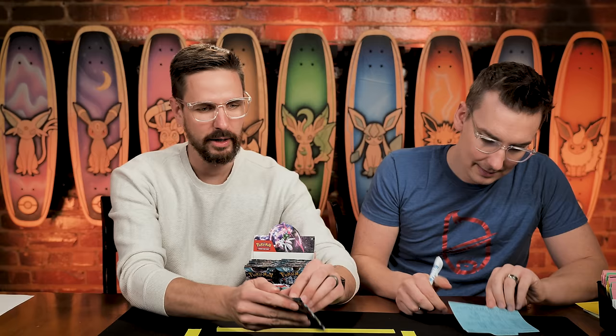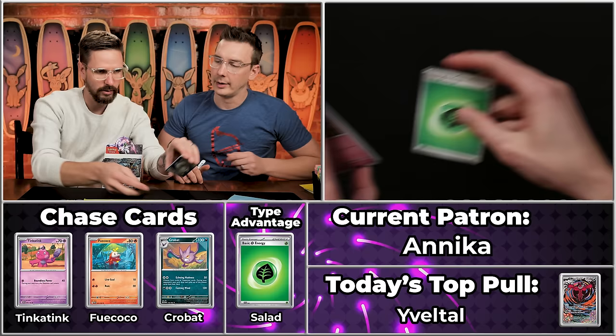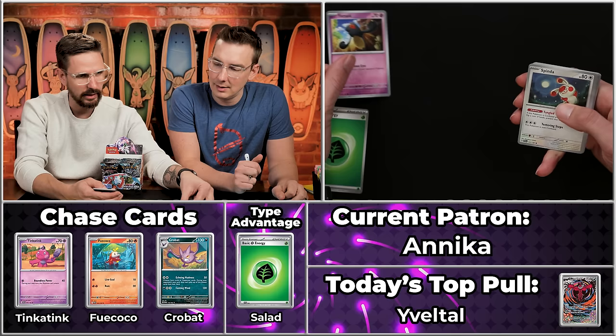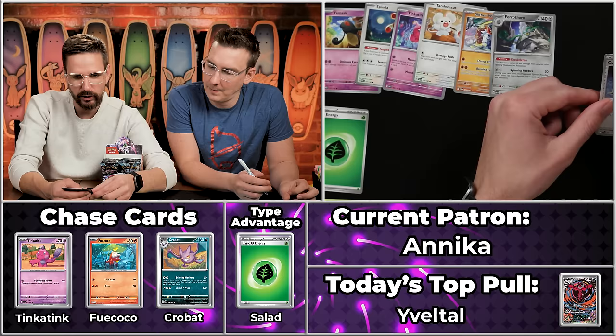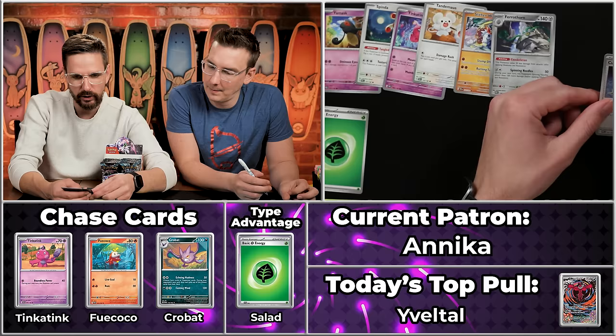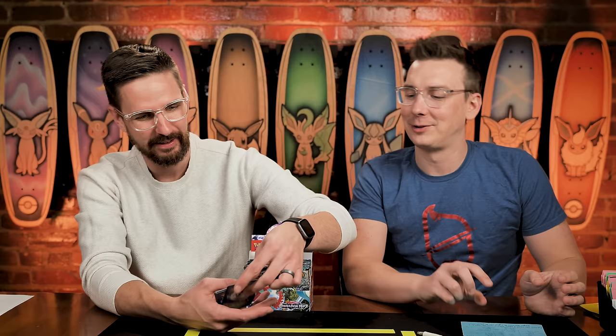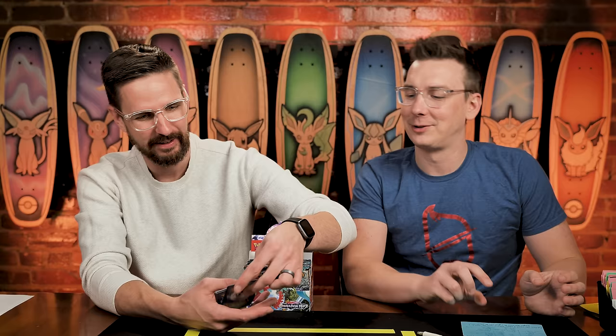Next up is Annika. We're helping grow Annika's collection here. We got our multiplier with the Grass/Salad energy. The Yamask, Spinda, and then the Tinkatink — wrong one, wrong one! Double Tinkatinks. The Tandemouse, the Slytherin, the Farethorn, the Cursed Duster, the Knackle Stack will not score, Porygon 2 will not score, and the Chi-Yu. Just two points on the multiplier — you really need the multiplier to get up into those top points.